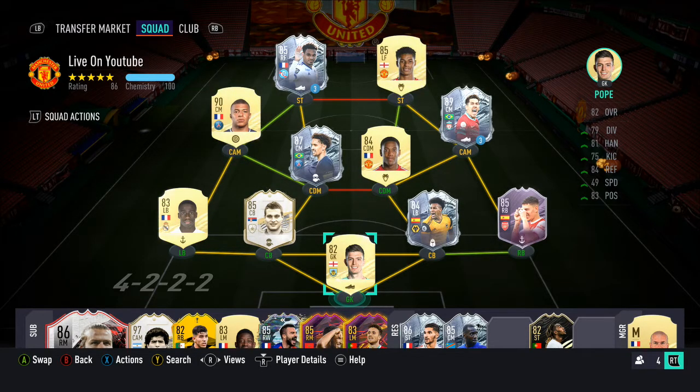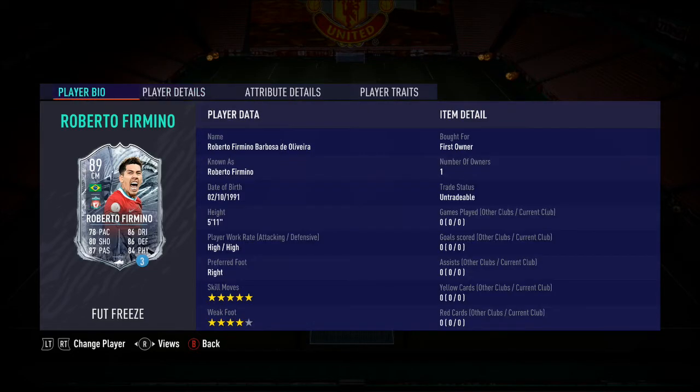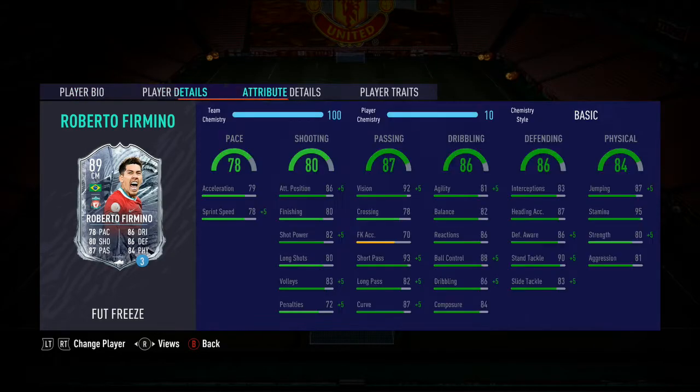Roberto Firmino EA dropped today. This guy's 89 rated, center mid, good stats, 5-star skill moves, 4-star weak foot, 5'11" — perfect for right, left, center mid. You can play him at CDM. 5'11" is a really good height.